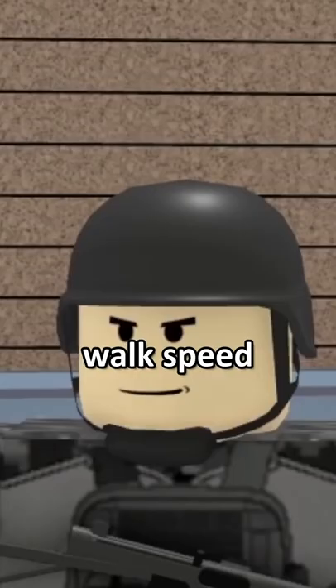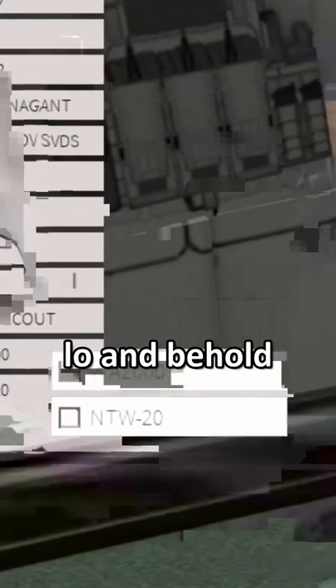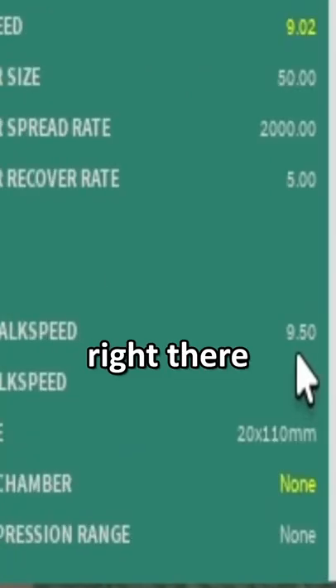Today we're going to be doing the slowest walk speed. You might be wondering, Corny, what is the slowest walk speed gun? Lo and behold, it's the NTW with a solid walk speed of 9.5 right there.